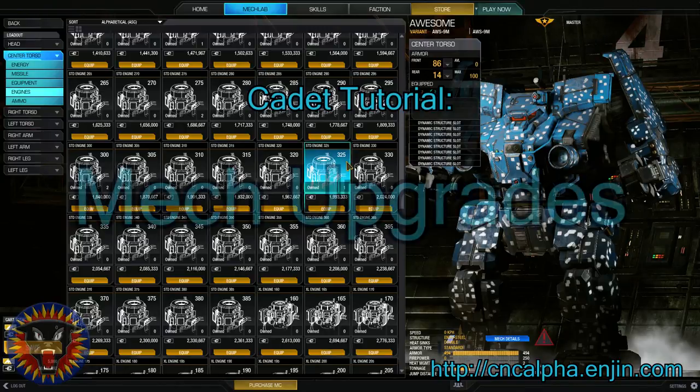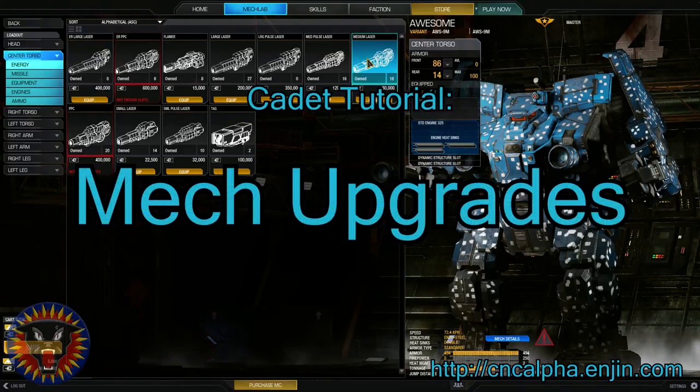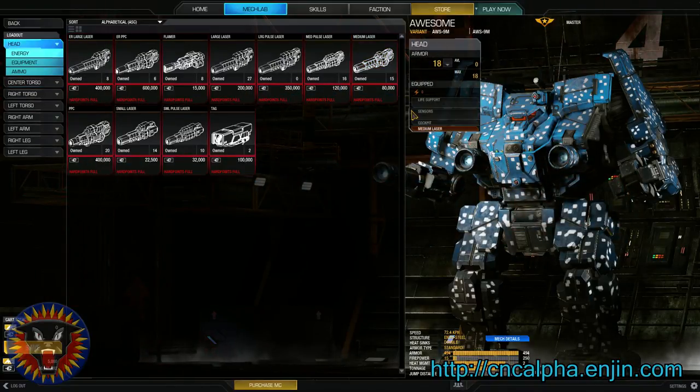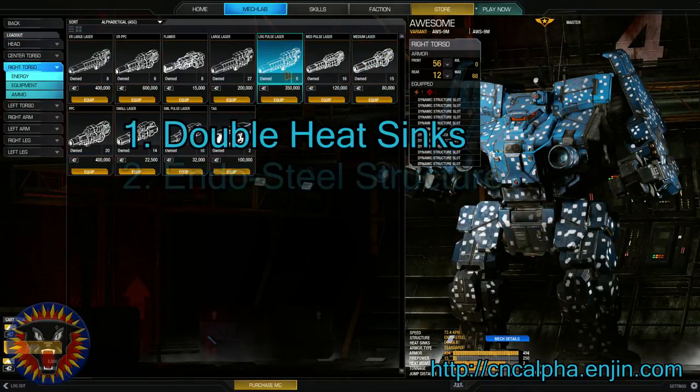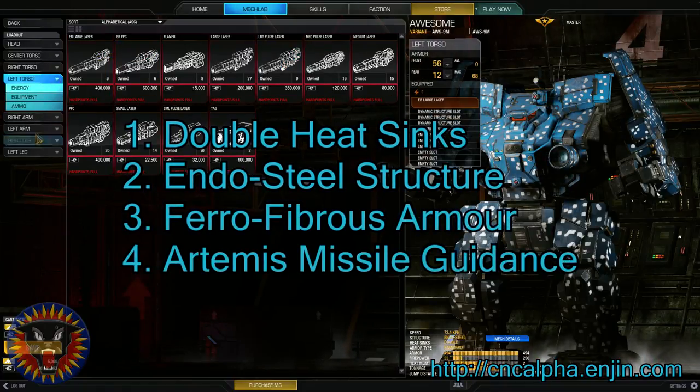In this tutorial, we will go over the different upgrades that are available for your mech, as well as detailing the bonuses and drawbacks that each one provides. There are four different upgrades available: Double Heatsinks, Endo Steel Structure, Ferro Fibrous Armor, and Artemis Missile Guidance.